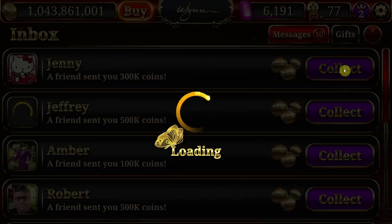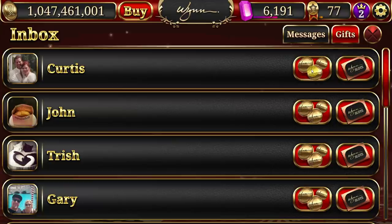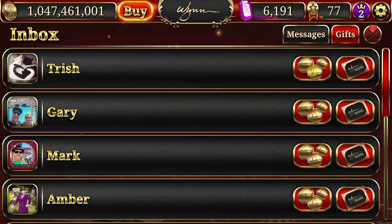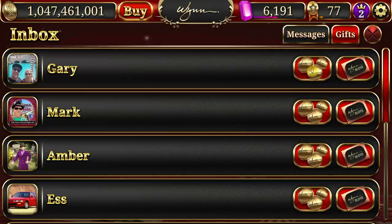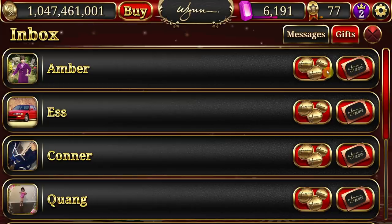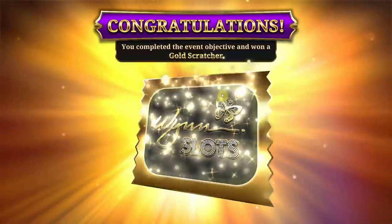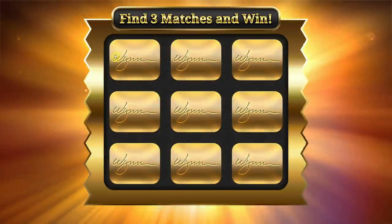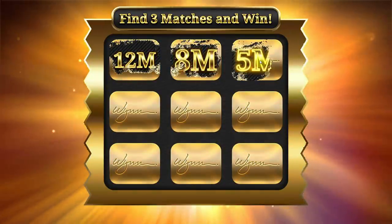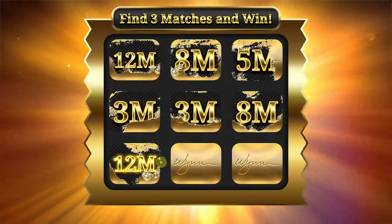Number two is a new feature called friend gifts. Friends can offer you a bounty of coins through your inbox, and you can also send a lump sum of coins back to them — unless you're this guy, who only sends you scratchers for some reason. He's weird. While we're on the subject, the third source is scratchers. Scratchers can be obtained from friends or from completing challenges. They'll give you a random amount of chips to add to your bank and use in the game.